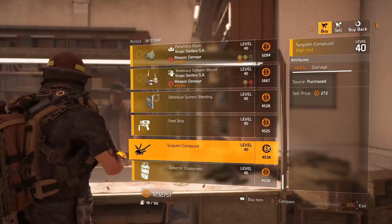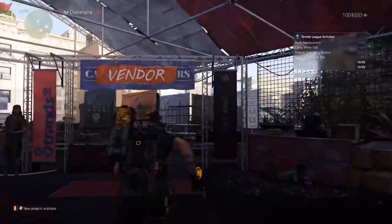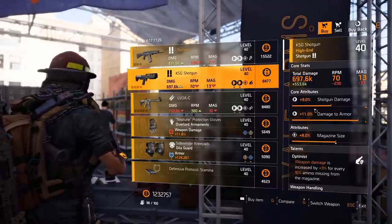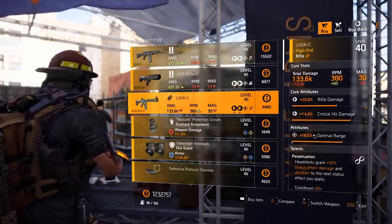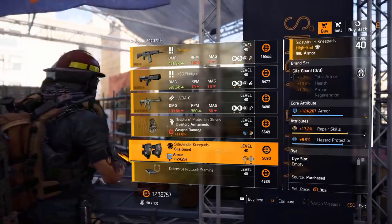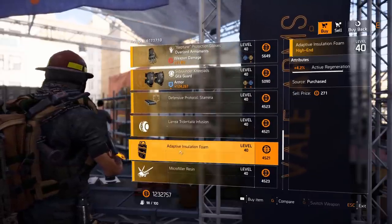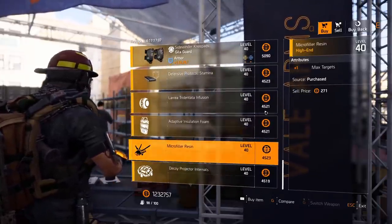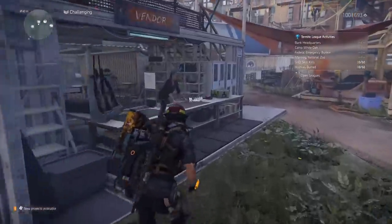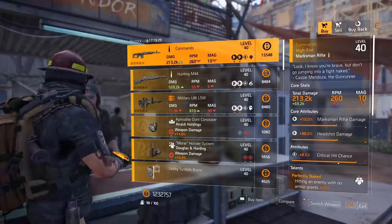For the chem launcher: 14.2% snare health. Firefly: 6.5% damage. Shield: 4.4% holstered regeneration. The Theater Settlement vendor has got a Tsunami shotgun with Perfect Pummel and accuracy. KSG shotgun with magazine size and Optimist. LVOAC with Perpetuation and optimal range. Overlord Armament gloves with rainbow rolls. Knee pads with hazard protection and repair skills. Defensive mod with 8.5% blind/deaf resistance. Combined: 4.9% skill haste. Shield: 4.2% active regen. Firefly: plus one max targets. Decoy: 6% duration.